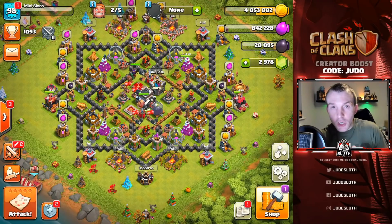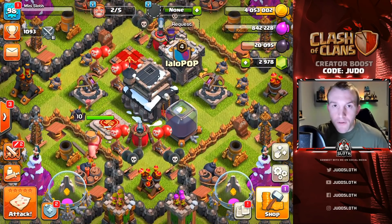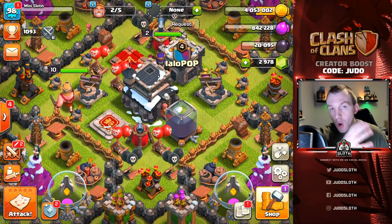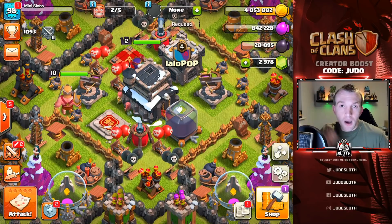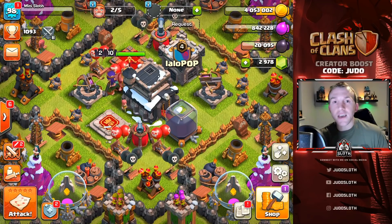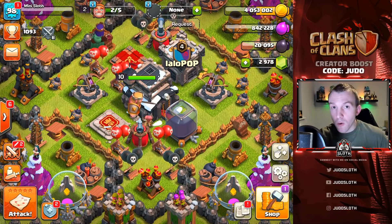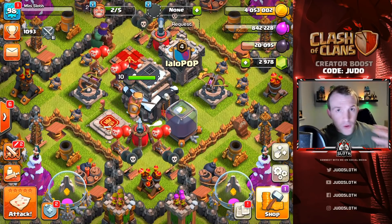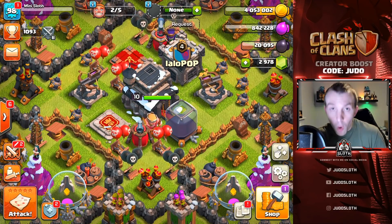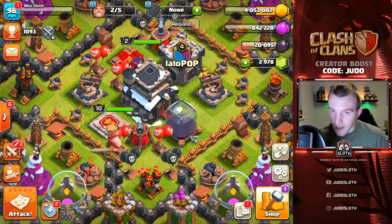Welcome to your ultimate Town Hall 9 upgrade guide. In this video I'm going to be sharing with you exactly what you should be upgrading initially at Town Hall 9, where your priorities should lie, and then gradually how you should upgrade your base. A lot of questions I get asked for this level is what attack strategies can I use, what attacks should I be using with low level heroes. So after we've discussed all of the upgrade priorities and showed you how I farm, I'll be showing you some war attacks so you know exactly how to attack with low level heroes.